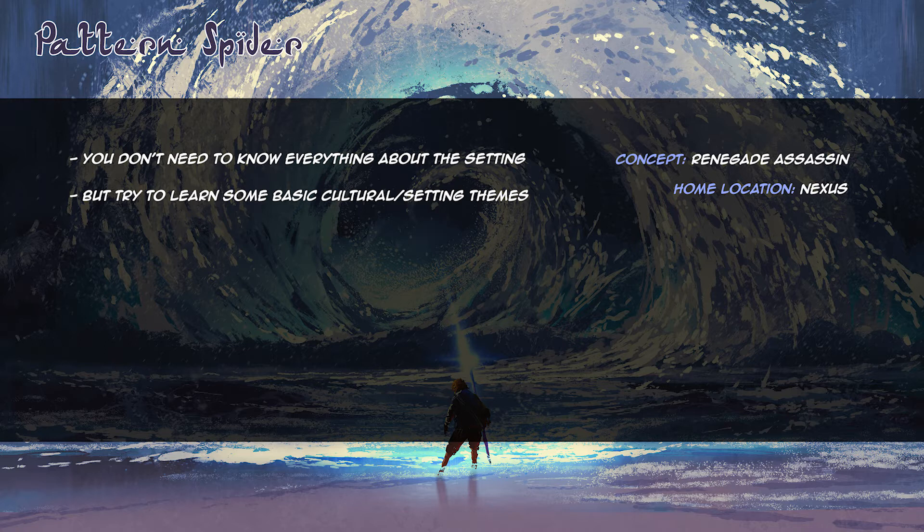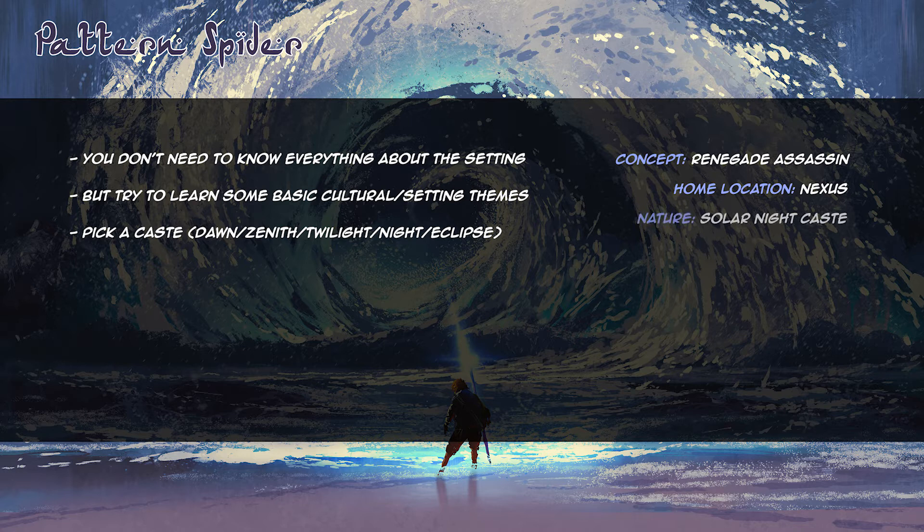It's time to pick a caste. There are five solar castes to choose from: Dawn, Zenith, Twilight, Night, and Eclipse. Each caste is associated with specific character archetypes. Dawns are mostly associated with warriors, Zeniths with priests or inspiring leaders, Twilights with intellectuals, Nights with different rogue-like characters, and Eclipses with traveling merchants or diplomats. There's no requirement to be a specific caste if you want to be a specific archetype, but being that caste helps you perform better at that role. Since I want to play a former assassin, the storyteller suggests that Night may be the caste that fits me the most. I mark down the Night caste as well as the Anima powers that gives me.